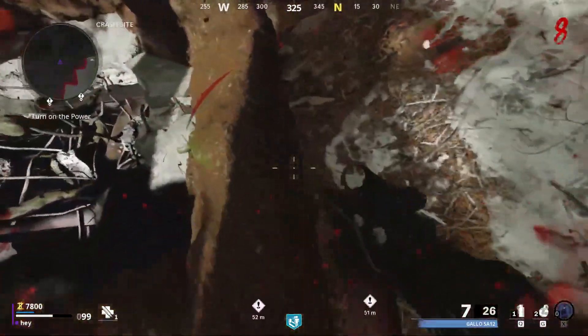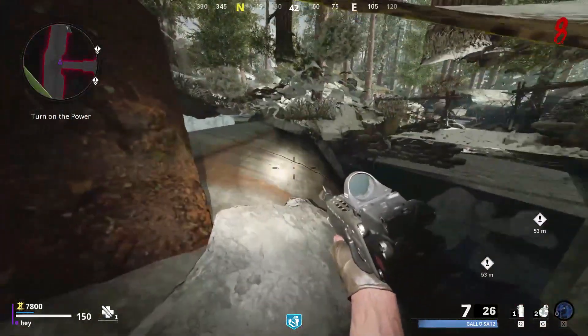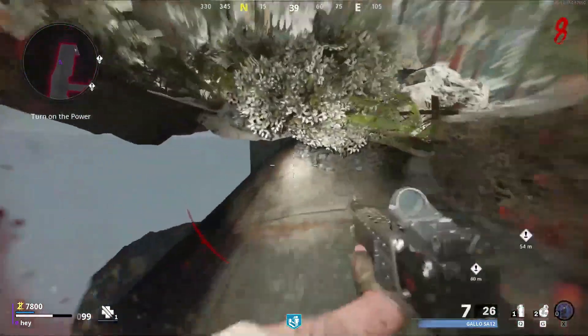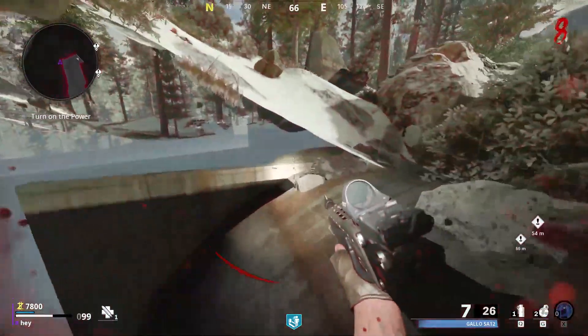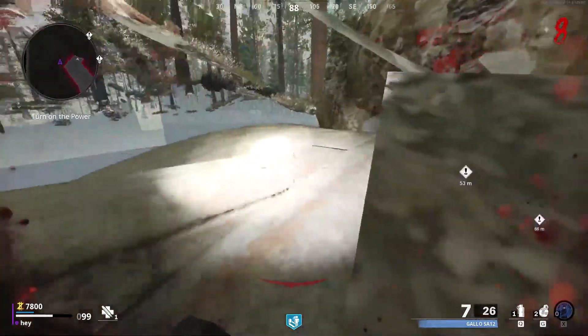From here you are going to crouch into a specific spot or else you will fall off the map, but if you get into the specific spot you should land on this tunnel. Once you're on the tunnel you're going to make your way down and then crouch. You might have to jump at this step because sometimes you can't just get over.